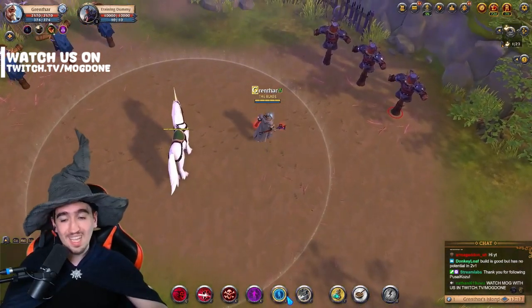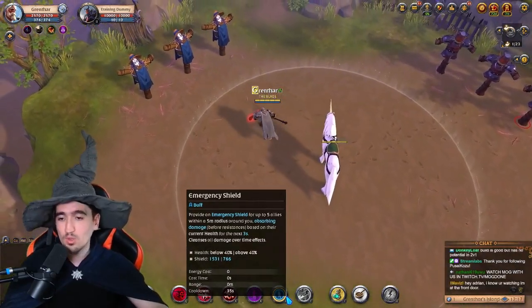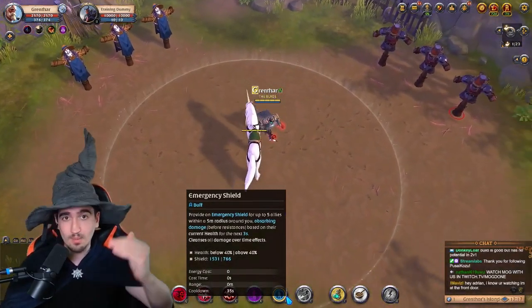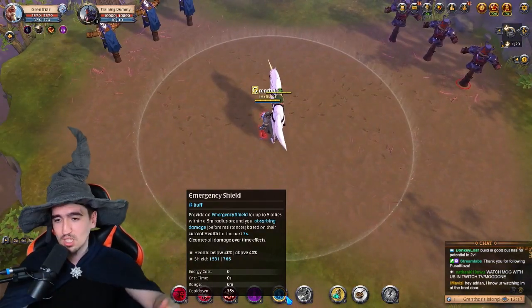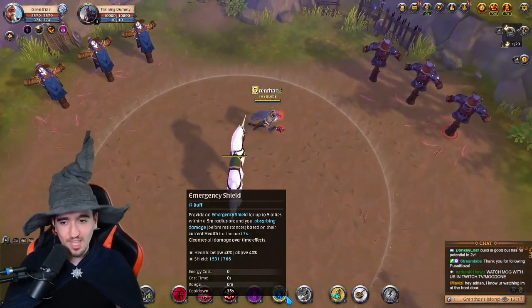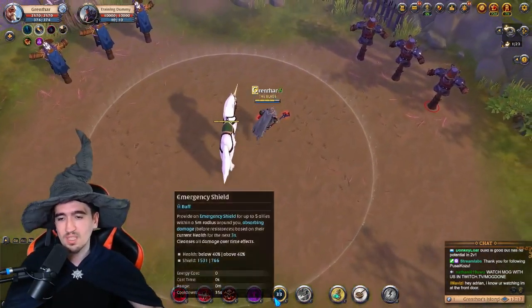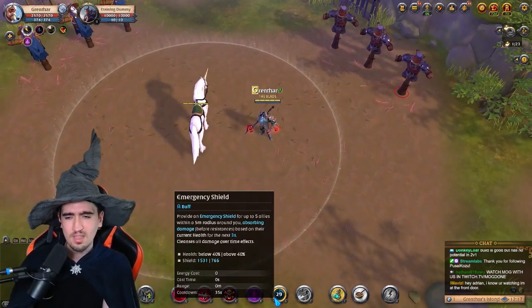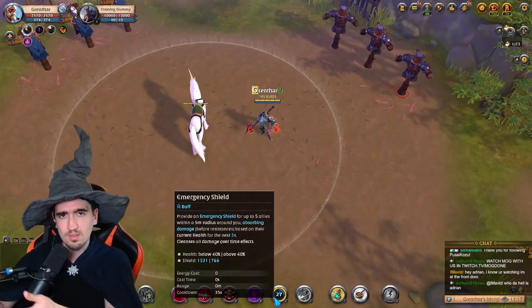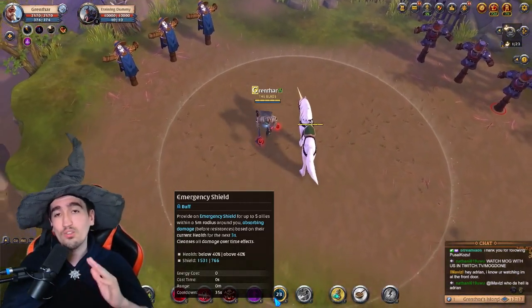Talking about squishiness — whenever you're getting damaged, try to wait until you get low and use your Guardian Helmet. Whenever you use your Guardian Helmet when you're low, like below 40%, you actually increase your HP and get a shield that kind of increases your HP by 1.5k. Whereas if you use it right now, I'm just going to get a little bit of a shield that increases my HP for 766. Now, granted, this HP increase — I mean, I know it's technically a shield, not an HP increase, but that's kind of what it acts like — is lasting only for three seconds.